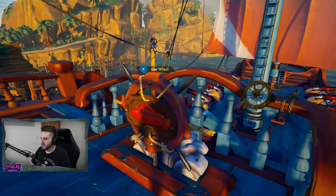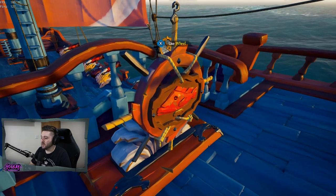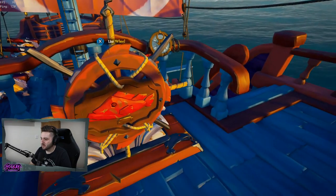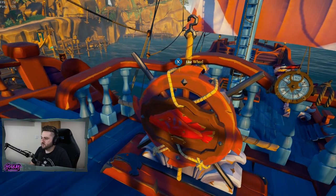Now to take a look at all the individual pieces of the boat. Here we have the Ruby Splashtail wheel, which to be honest is quite basic. I kind of like this touch here — a little hook there. It's a pretty basic wheel. They could have put a little bit more work into that one.